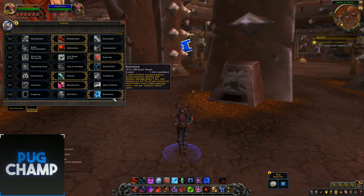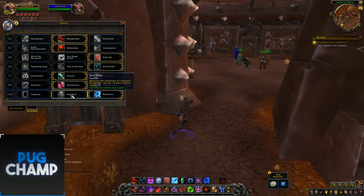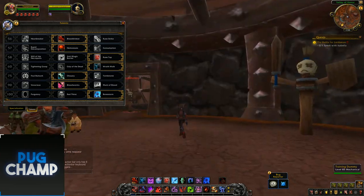For the last tier, Bone Storm is just what you want to be taking. Purgatory is purgatory — it stops you dying — and Red Thirst is what it was in my other guides, but Bone Storm is the pick for DPS.